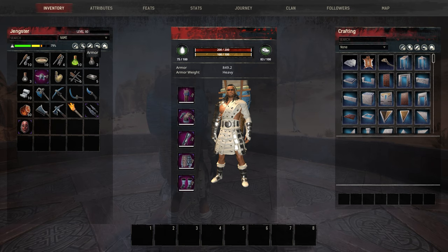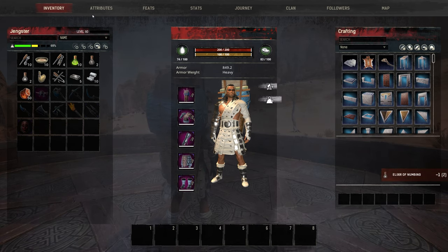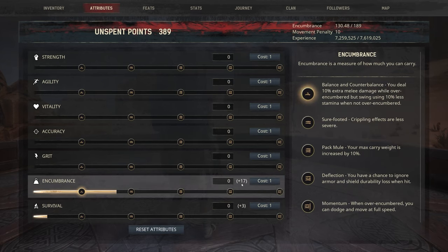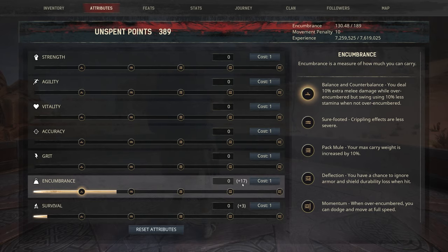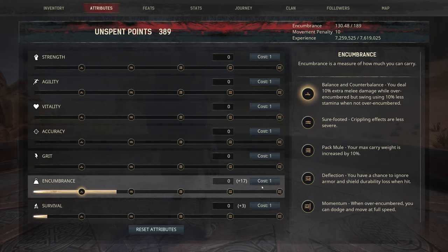In addition we're going to buff up using the elixir of numbing which gives another plus three in encumbrance, and the elixir of ingestion which gives a plus three in survival. And suddenly we have a whopping plus 17 in encumbrance. And should we wish, we could apply a war paint giving another plus three in encumbrance.